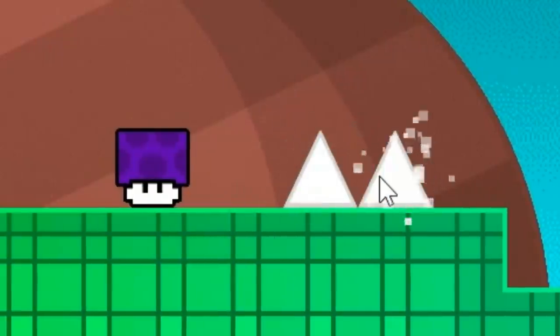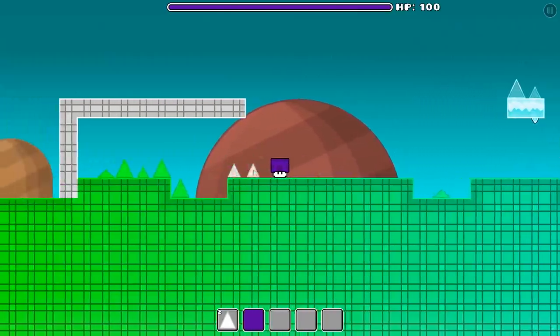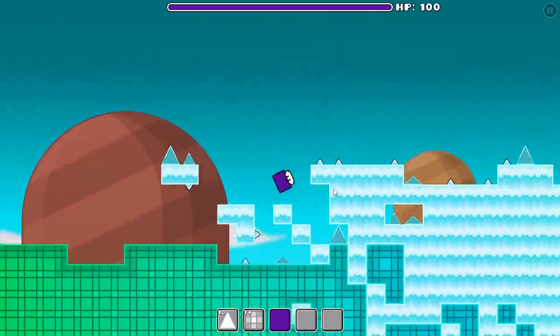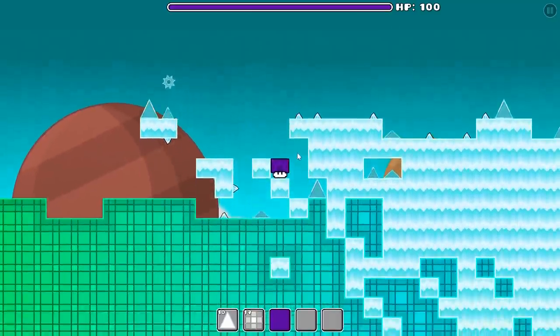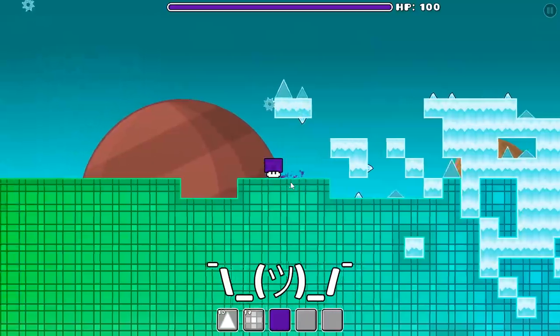Let's place them back — they became white for some reason. Alright, time to collect more spikes. Look, this is the ice realm. No, I can't collect these shards yet. I believe I need to collect fire shards first. Oh well, let's slide to the other side.